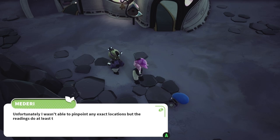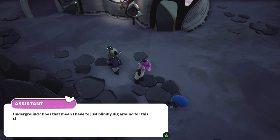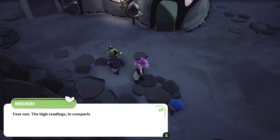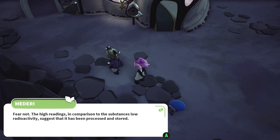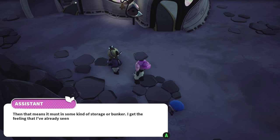Such a substance does exist on this planet. Unfortunately, I wasn't able to pinpoint any exact locations, but the readings do at least tell me that it's underground. Underground? Does that mean I have to just blindly dig around for this stuff? No, fear not. The high readings, in comparison to the substance's low radioactivity, suggest that it has been processed and stored. Then that means it must be in some kind of storage or bunker? I get the feeling that I've already seen something like that. Yes, you have.